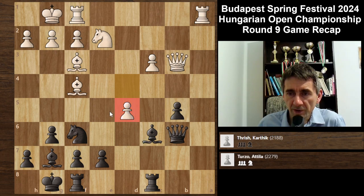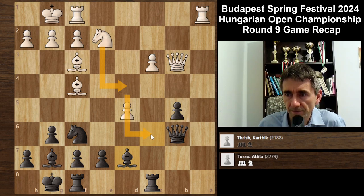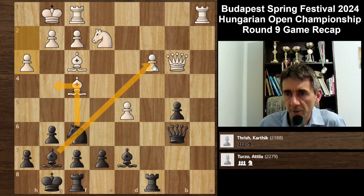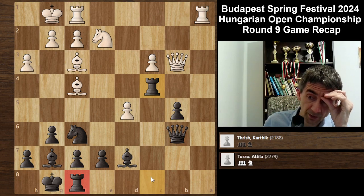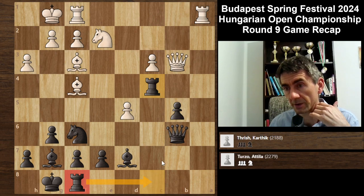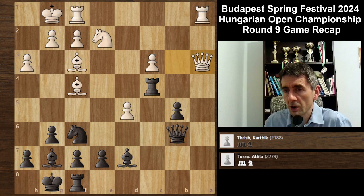Now this pawn can be a target later. Plus it also opened up the diagonal. So c3. Of course it also has some minuses, because now white is playing something like Nd4, Nc6. Here I played h3 actually, preventing the Ng4 idea to open up. Now I played Rc4, just continuing to develop. I want to develop actually the other rook to c8 to increase the pressure. Now Qa3, attacked my pawn on e7.